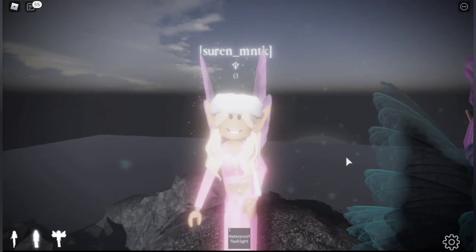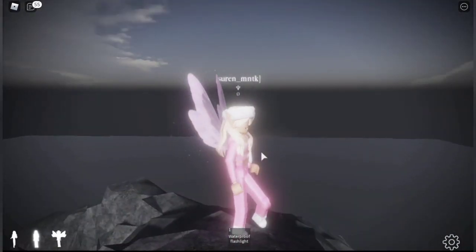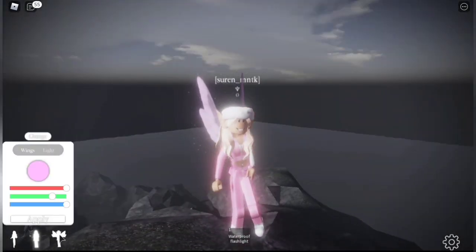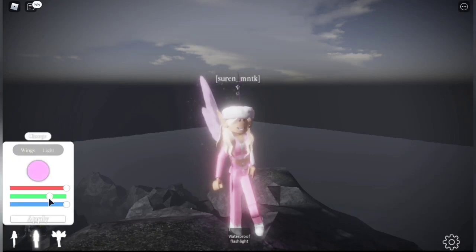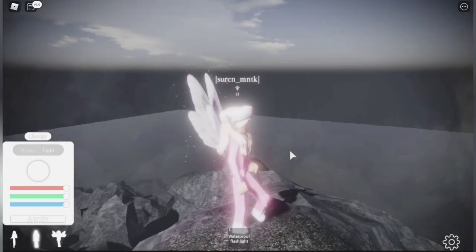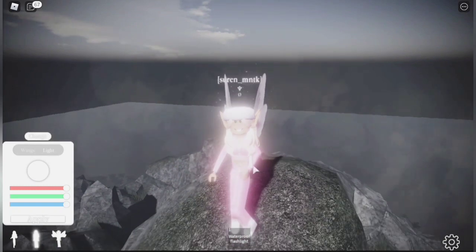I'll show the fairy customization now. Press the fairy icon and go to Customize — you can change your wing color and your light color. I'll make them a darker shade. You can also make them red. I honestly think white wings really match my outfit, so I'm going with white wings and a pink light.